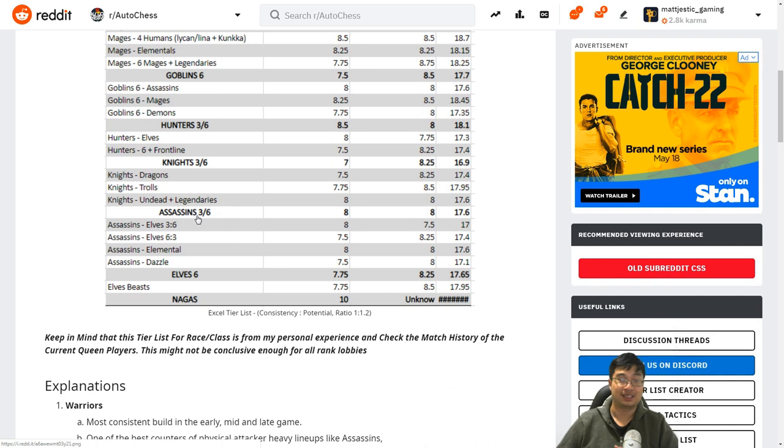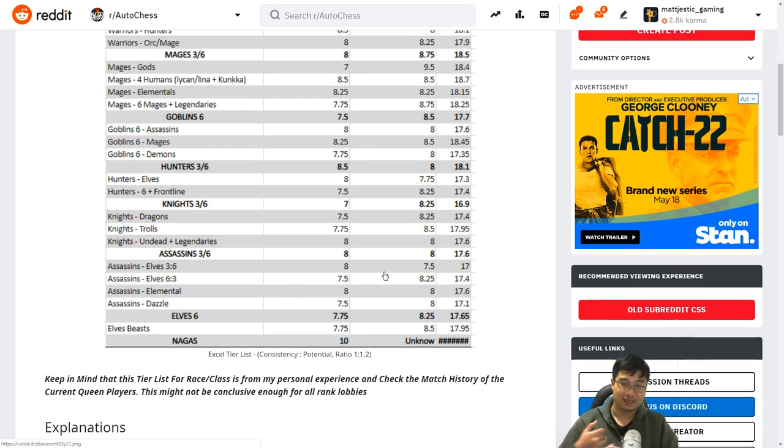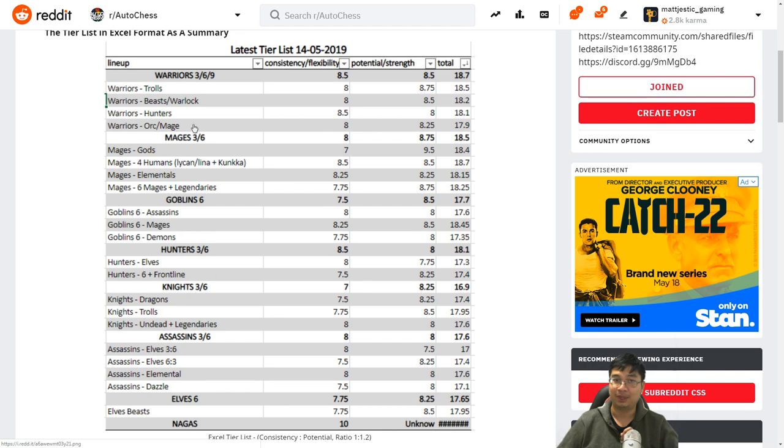Assassins can be three or six assassins. The possibilities include six elves with three assassins, six assassins with three elves, elemental assassins, and even double assassins. The downside with assassins, as we've seen in a few games, is they get punished heavily by mages who bulk up in the corner and by warriors with armor. Notice that most builds lower on the tier list are punished by the top builds — that's why those top builds define the current meta.